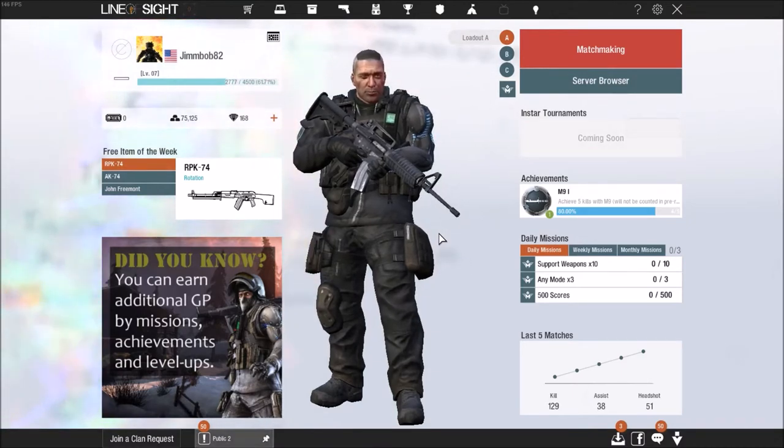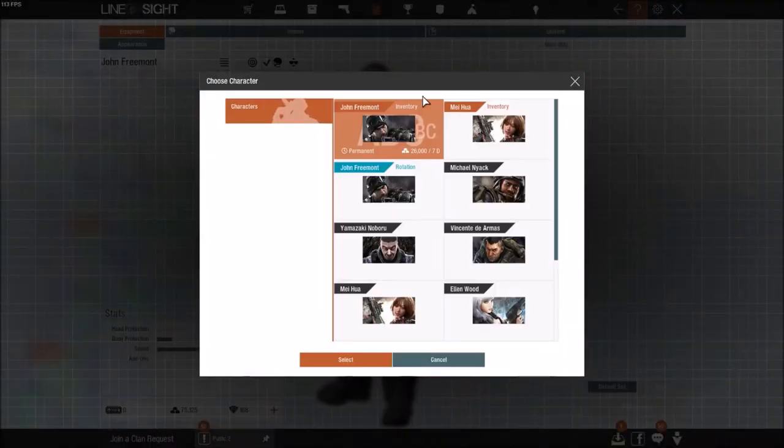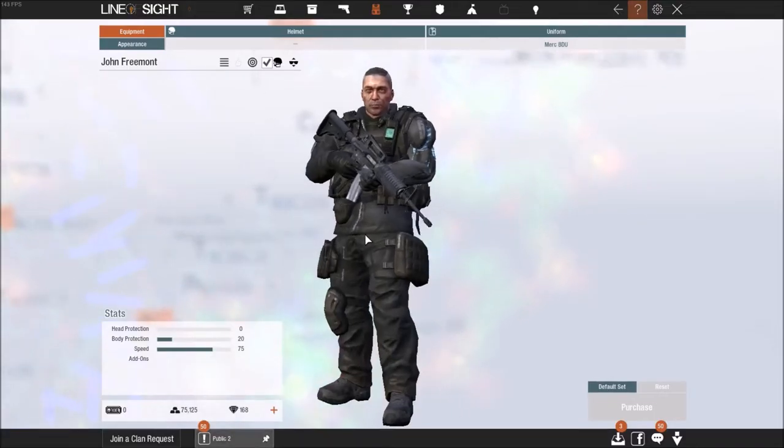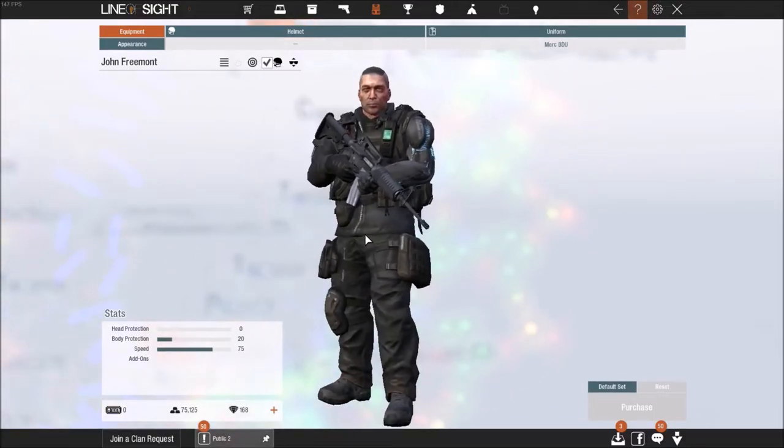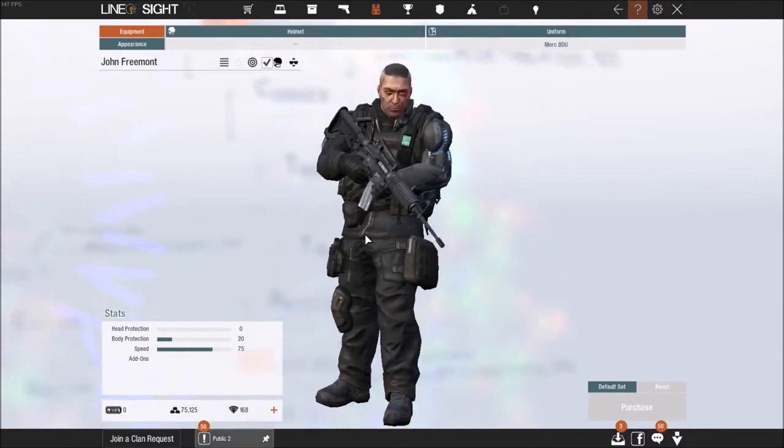Today's guide is going to be focused mainly on your character customization and particularly the equipment or uniform that your character is wearing. To start your customization, you're going to want to go up to Equipment and click on it, which will bring up the choose character screen. Everyone should have one character already unlocked — for me it's John Fremont. Once you've selected the character you want to customize, come down and hit Select, and you'll be brought into the customization screen.